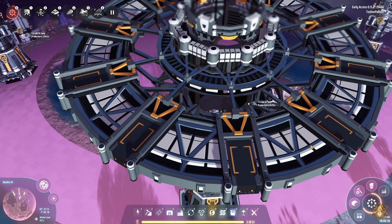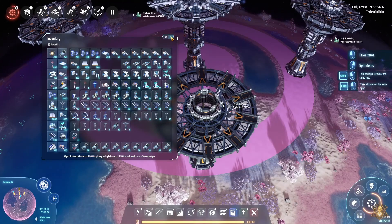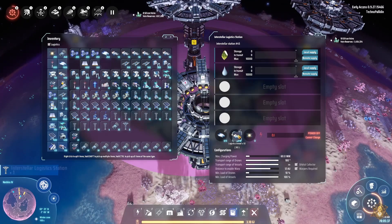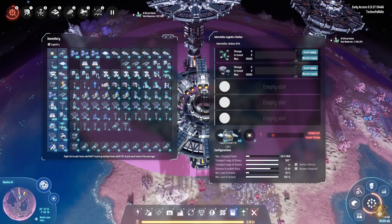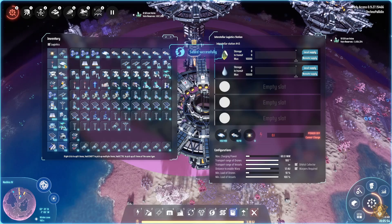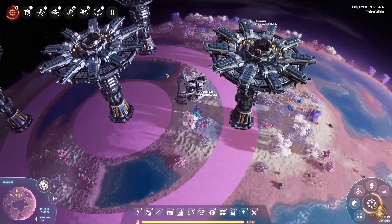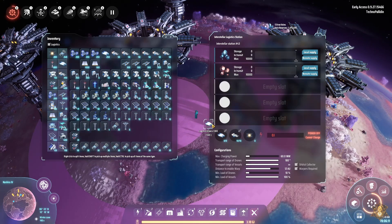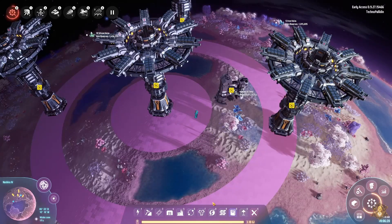Realistically for this planet I can probably get away with just four towers. Let me dismantle that extra one and get our supply drones on here. Once I get some power going that should get us product shipping to the inner planet.